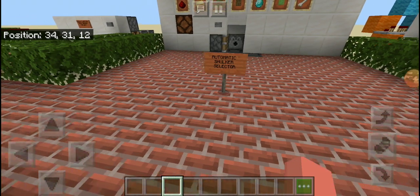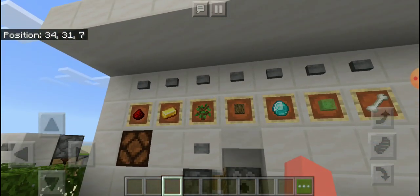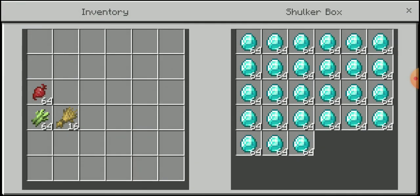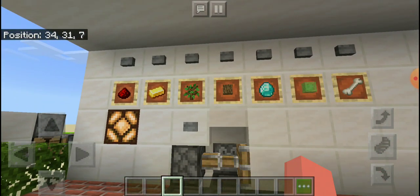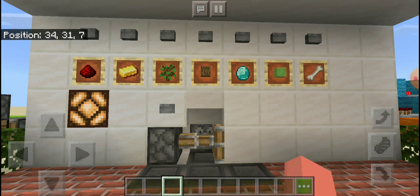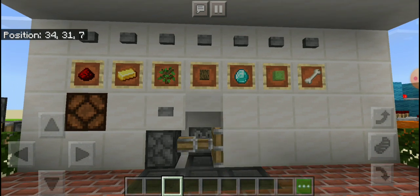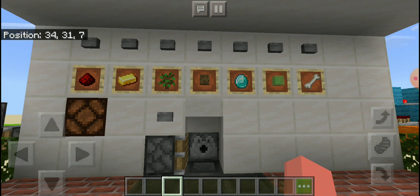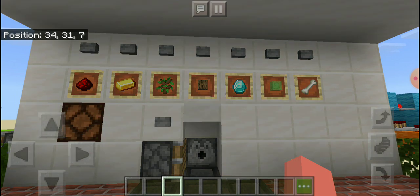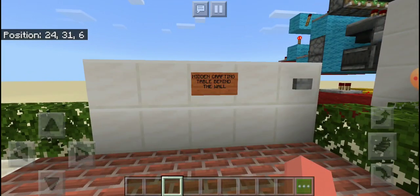Next thing is automatic shulker selector. This is so cool. So, you press, like, diamond - you press that and then you get the diamonds. Say you want bones - you get bones. That is awesome. But what if I want diamonds again? I guess it doesn't work if you want two things at once.